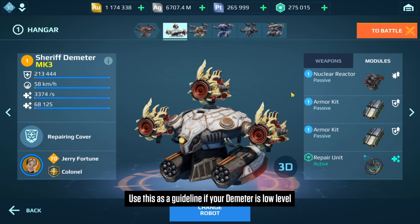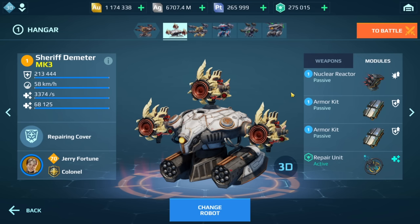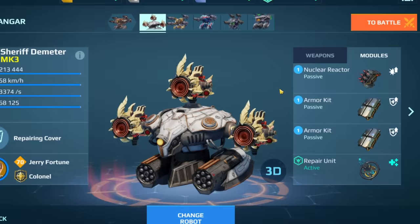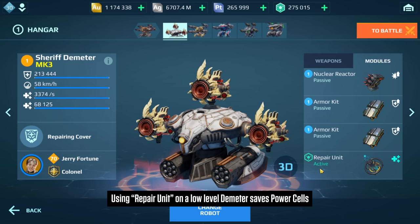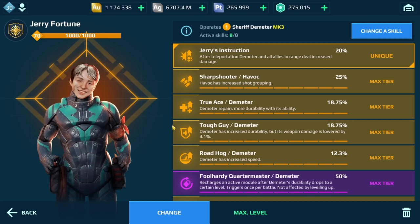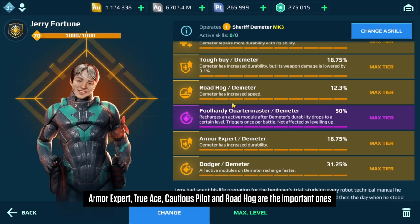Option one is for a really low-level Demeter - MK1 level 9 and under. I have basic modules here as a general guideline: nuclear reactor and two armor kits. If you have thermonuclear reactor, nuclear amplifier, overdrive, balance unit, or heavy armor kit, you can substitute those. I have a repair unit rather than advanced repair because at low level your Demeter doesn't have much health, so you'd just be spending more power cells unnecessarily. For the pilot I use Jerry Fortune for the damage boost on teleport. Key skills to focus on: True Ace, Tough Guy, Roadhog, and Arm Expert.